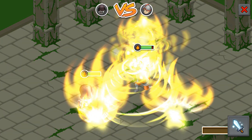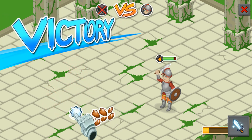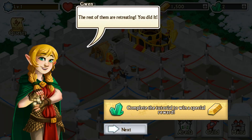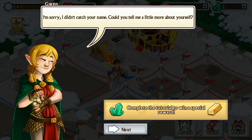It's a different style from Clash but it's all right, I like it so far. I got three Earth Shards and I have to craft Earth Armor. We'll get ourselves some of that Earth Armor. Complete the tutorial to win a special reward — okay, give me that reward, it better be some gems or crystals or whatever they use here.